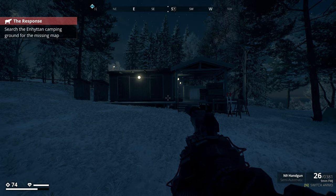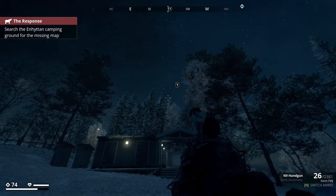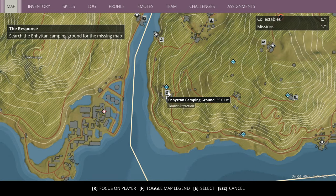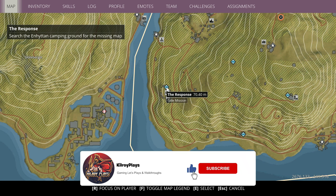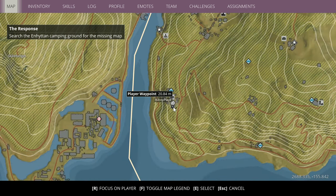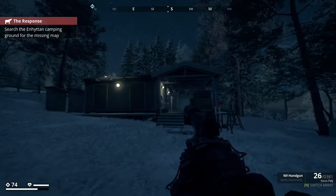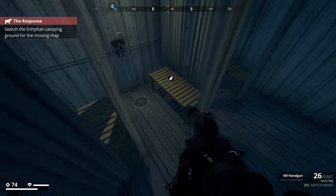Alrighty guys, the first vacation photo is actually called Rune Stone, and it is located right here just in the camping grounds. It's a tourist attraction just down here. There is a side mission called The Response. I'll just zoom out for you guys — it is in the bottom left-hand side of the map. So just run through the whole caravan park and you want to come to the toilets basically, and just run into where the showers are and it's located right here.